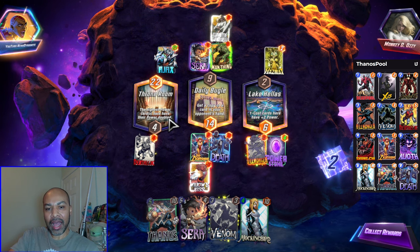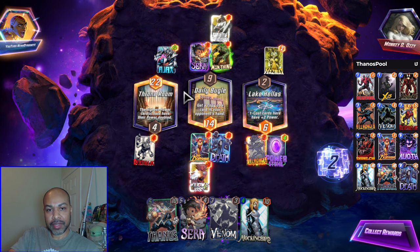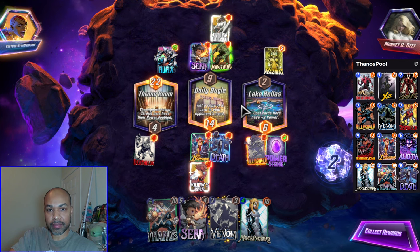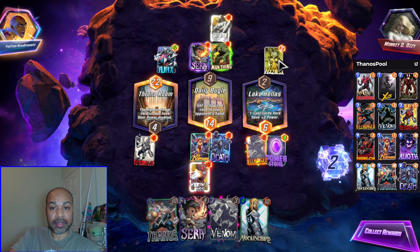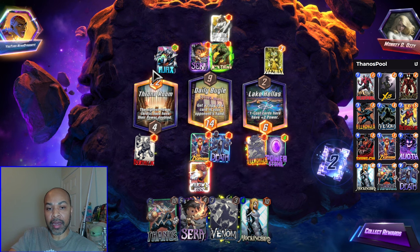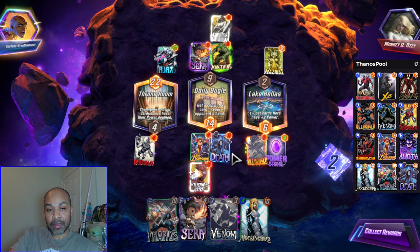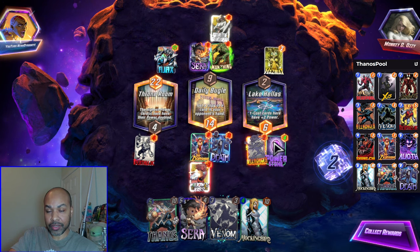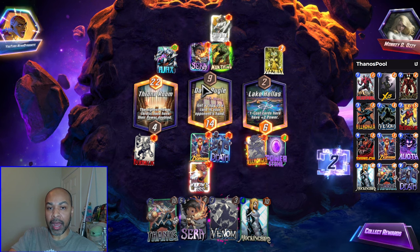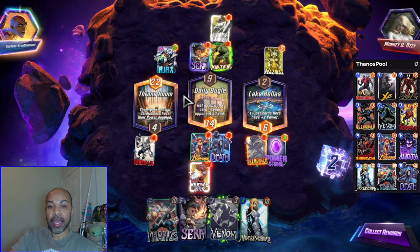By playing Lady Deathstrike middle, I forced them to have to respect all three lanes — they had to try to win all three lanes. So ultimately they went for the tiebreaker because Killmonger went down to two. Hazmat's two. They can win the tiebreaker with Ajax over in Throne Room — that was their plan. Thankfully they did not anticipate Death plus a stone, which nullifies the tiebreaker. Death is just more powerful than what they could do middle, and we pulled it out.